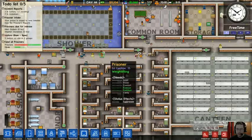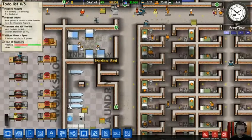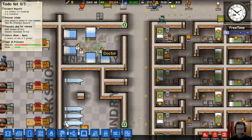The prisoners are allowed to be out and about doing whatever they want to. Over here is the infirmary — this is where people go when they're sick or injured. I actually think people don't actually get sick in the game.